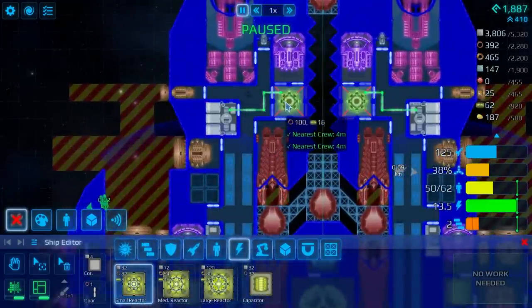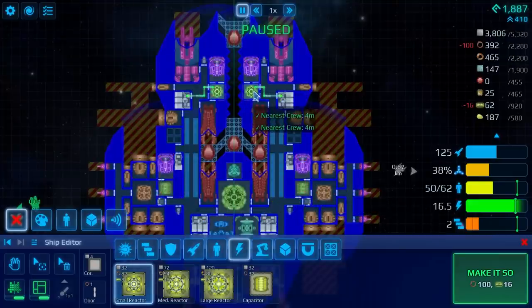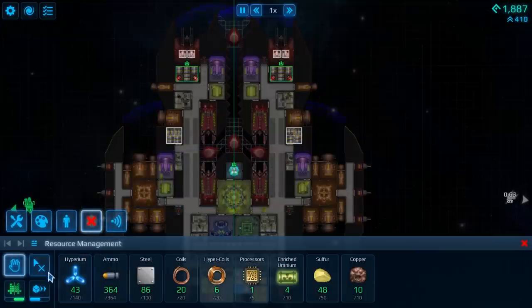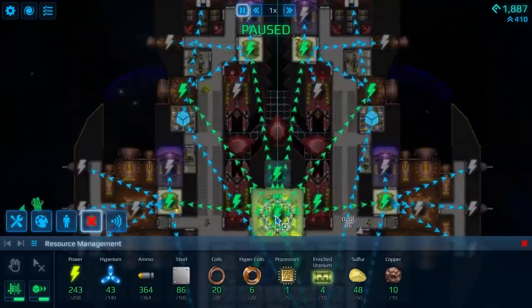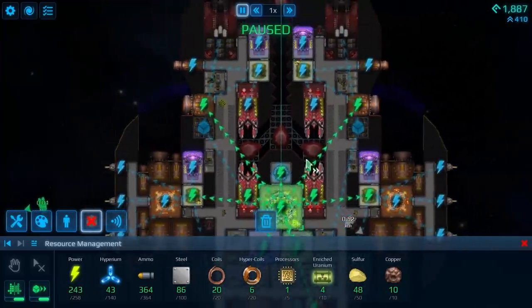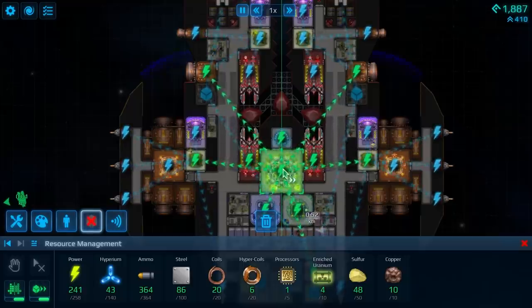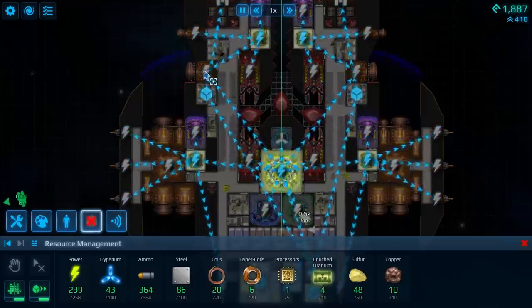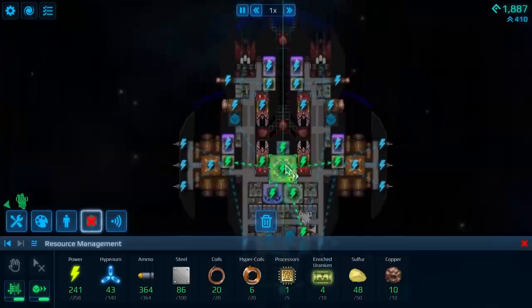So let's pop down at least regular reactors. This will take strain off the crew having to load these reactors. Now I can go ahead and remove that — yes, these will supply energy themselves. Hopefully that will be good enough. We'll see. At the very least, I'm hopeful this is going to solve that problem, or at least kick the can far enough down the road that we won't have to worry about it for the next couple of episodes.